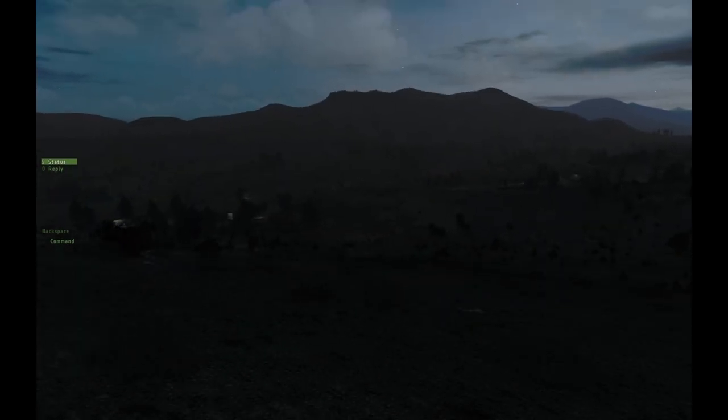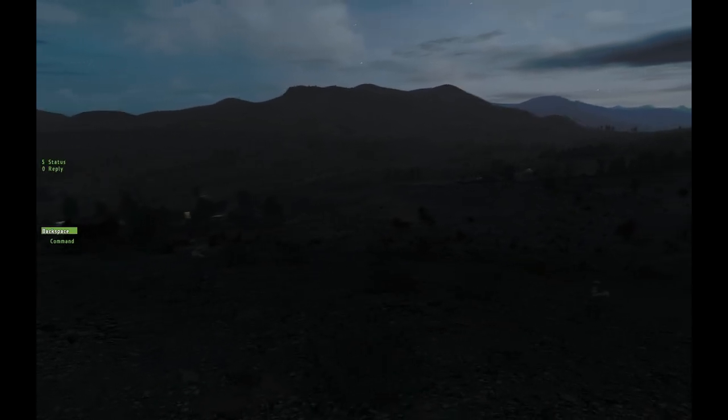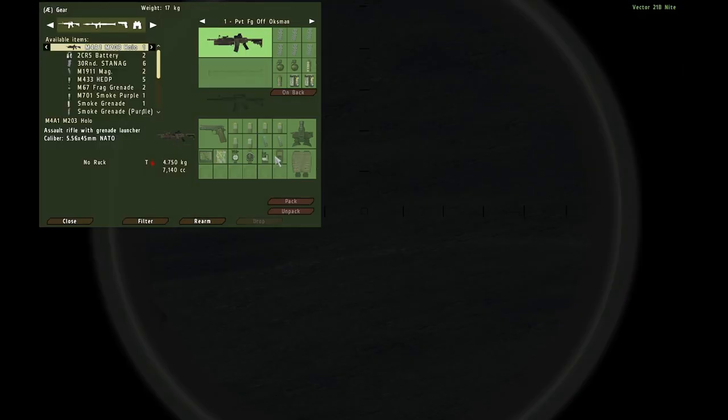Hello guys, this is Oxman, going to introduce you to another feature brought to you by ACE 2 in Arma 2 Operation Arrowhead. Basically what I have here is I am holding a Vector 21B Knight. And in my gear I have a thing called Dagger.